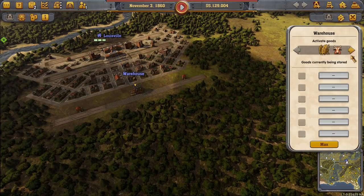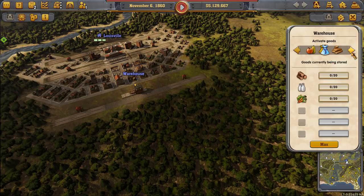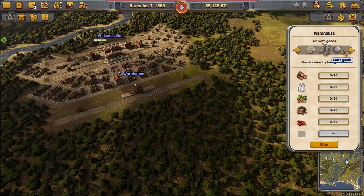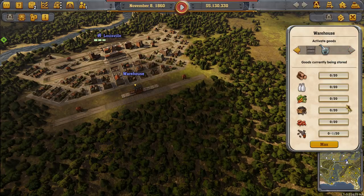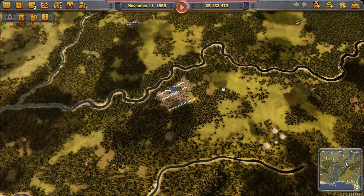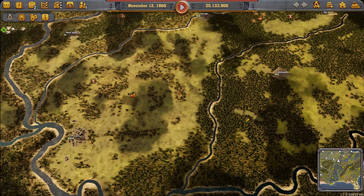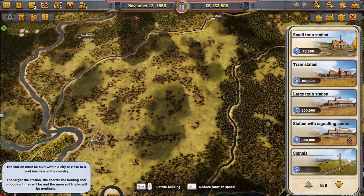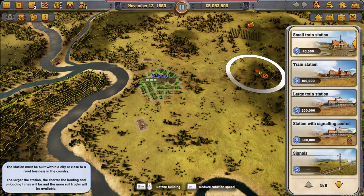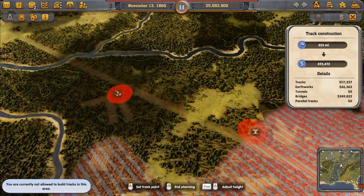We're also going to run the super warehouses and take advantage of the fact that they can be outside of Louisville. We've got two large stations, regular stations, and a warehouse, and we're actually going to have another warehouse. What I'm setting up now is the supply coming in from the south, plus the ability to take our weapons and immediately put them into a warehouse to keep production going. Now I'm figuring out what cities are going to bring Louisville the goods it needs to grow.